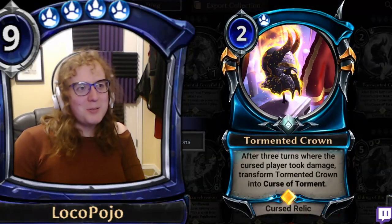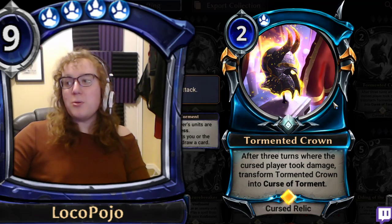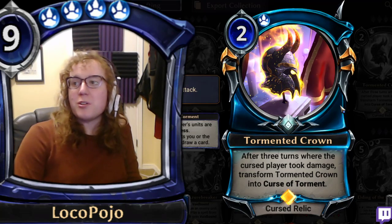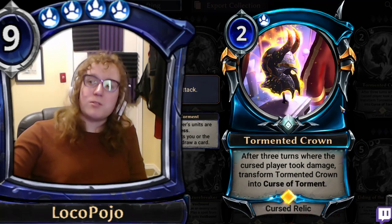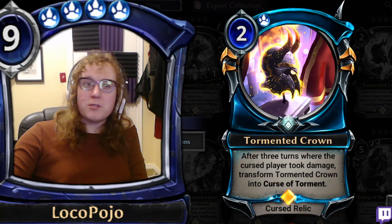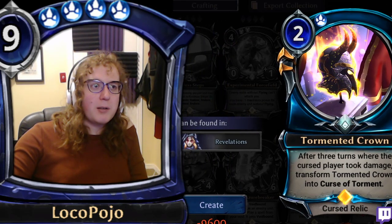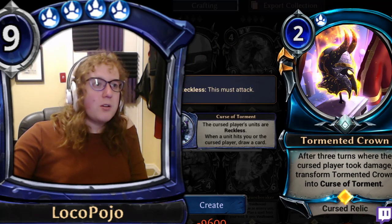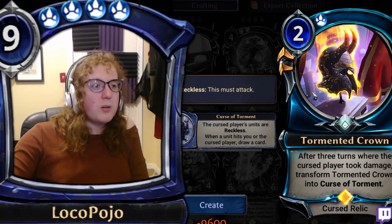We're back from round two, starting with Tormented Crown — a two-cost Relic. After three turns where the Cursed Player took damage, it transforms into Curse of Torment. Curse of Torment reads: the Cursed Player's units are reckless, and when a unit hits you or the Cursed Player, draw a card.